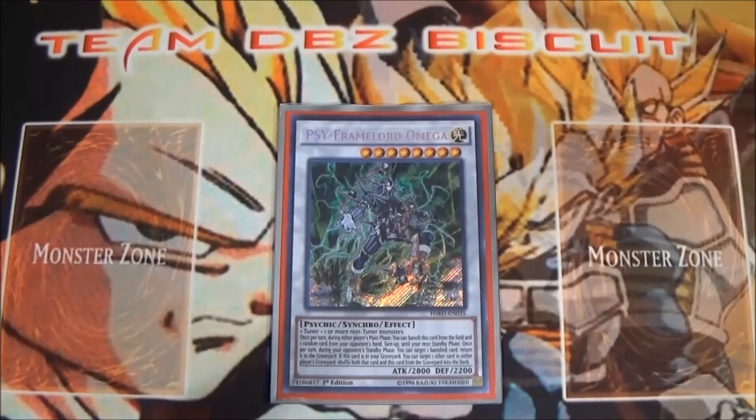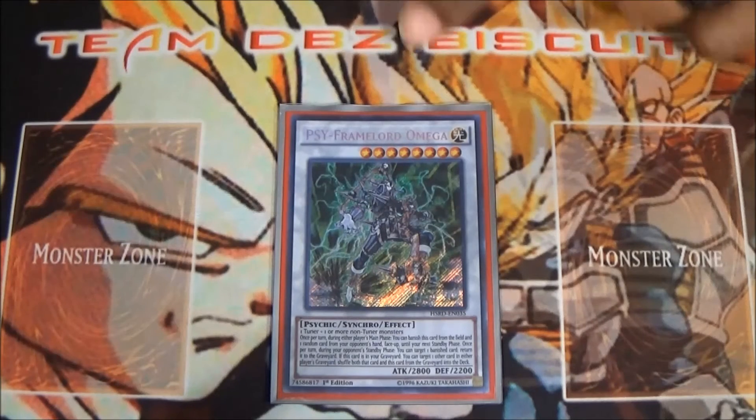We're running one PSY-Framelord Omega because Junk Speeder got hit on the ban list and had to slow down a little. Omega can help you get the plays you need set up fast, go into more combo plays, and when needed you can spin him back into the extra deck along with another card to help you go for plays later down the road.